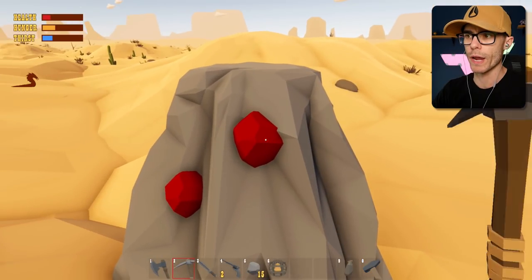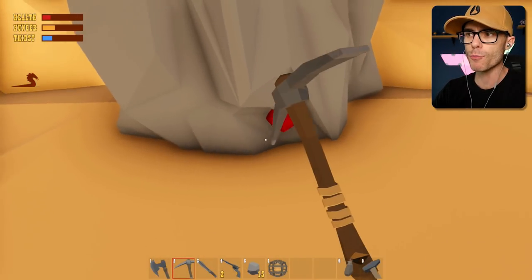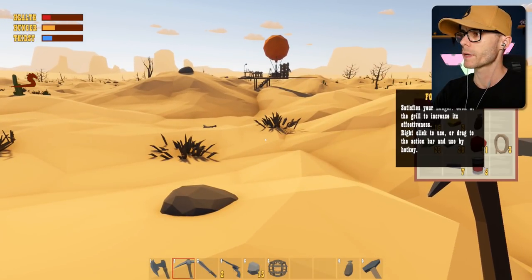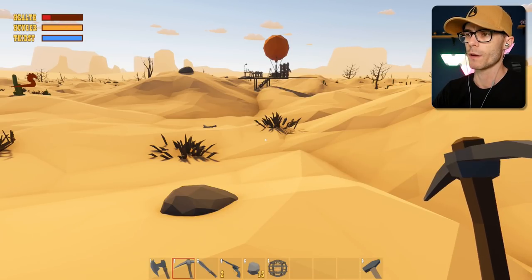I've got next to no health, which is kind of scary. If I get hit once more I'll probably die, so let's not get hit. I'm gonna eat some of that and drink some water. Drink a little bit more water, and there we go.